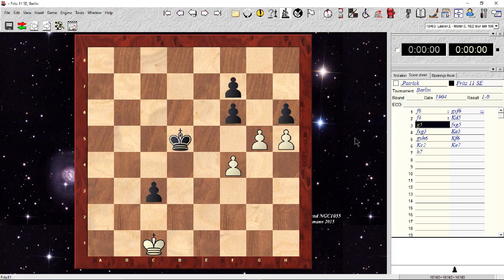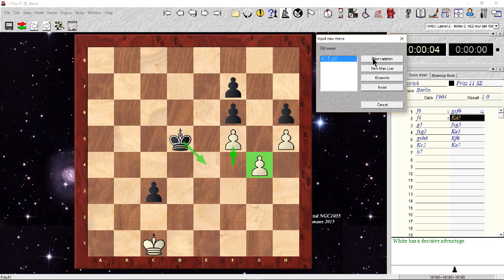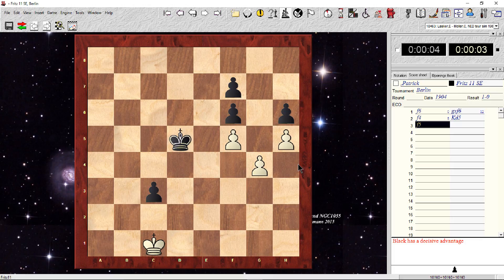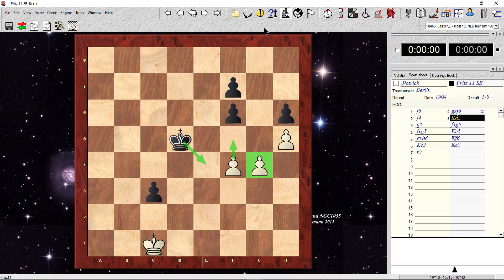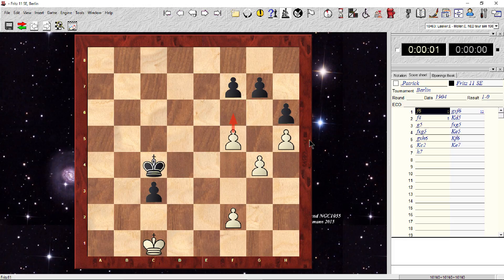What if instead of moving g5 I did something else — would I still be able to win? Let's find out and let the computer decide. Black is able to queen that pawn — I was not able to stop it, so black wins. There are still ways for white to make a second wrong move. But if played accurately — if Lasker had made the correct first move f6 and continued accurately — he would have won this game.